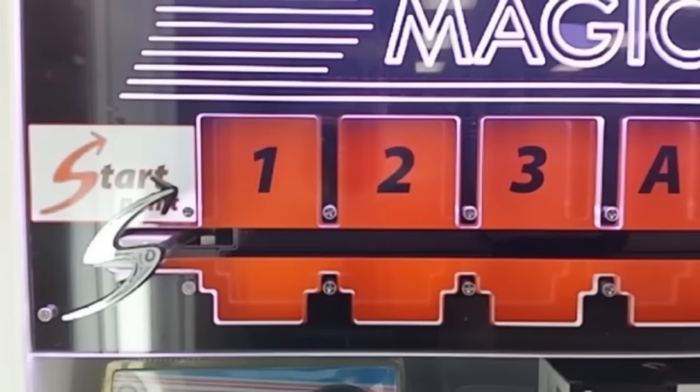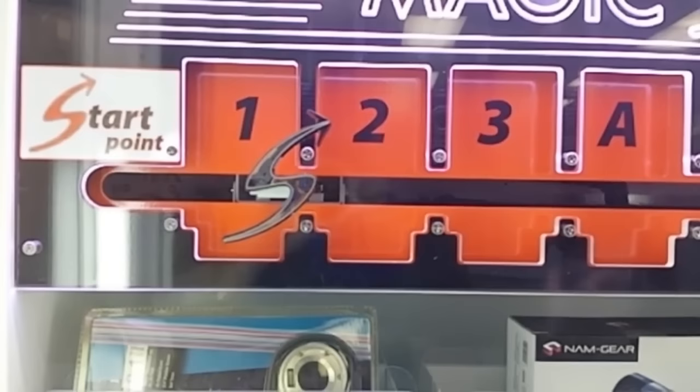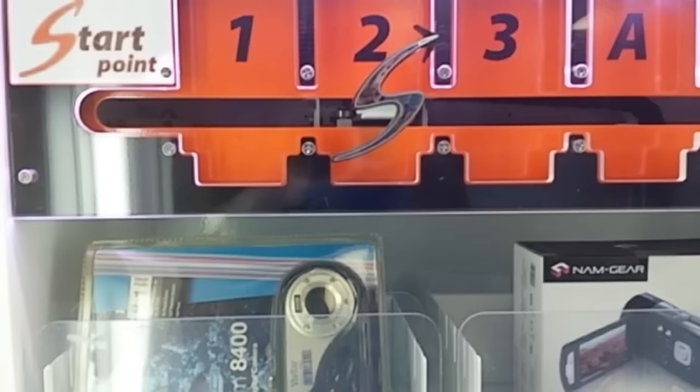I'll give you some tips and tricks on how to know when it is the machine interfering and not you as a player simply missing by a little. MagicShot is played just like most other prize machines — you have to get the object, which is an S, into the slot. All the prizes will be numbered with numbers or letters, and you'll have a slot on the board which corresponds with the prize. You pick the prize you want and try to get the S into that slot.